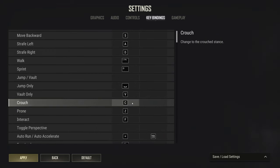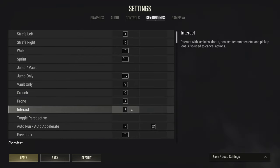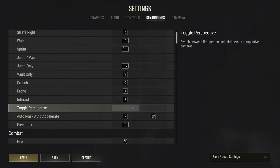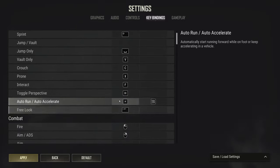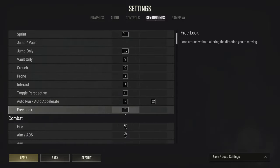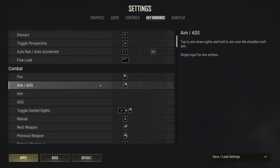Crouch is personal preference — I like C. Prone for me is X. Interact is F. Toggle perspective is H, but this only matters if you play TPP. Auto-run and free look are all personal preference.